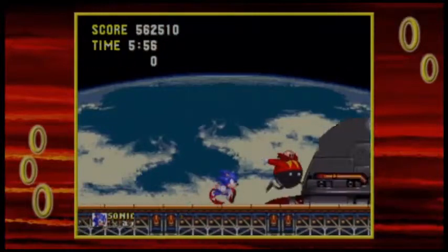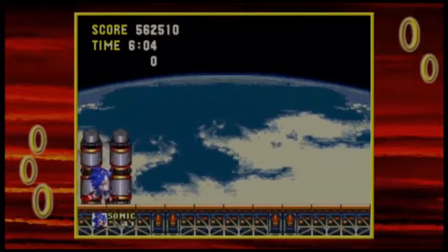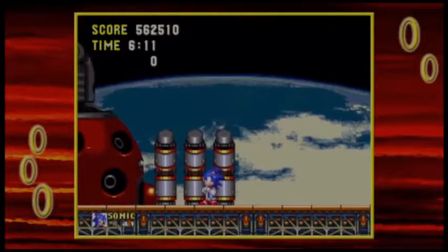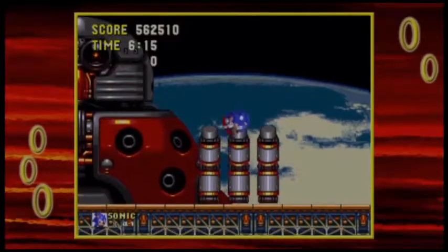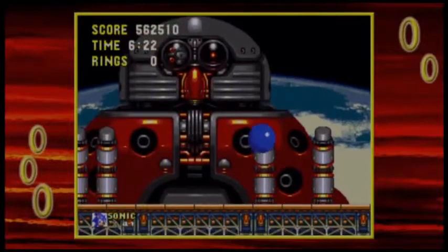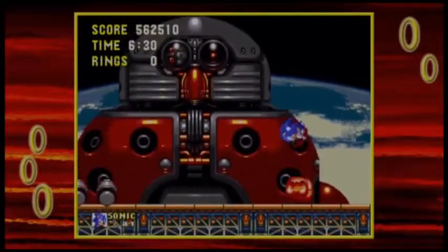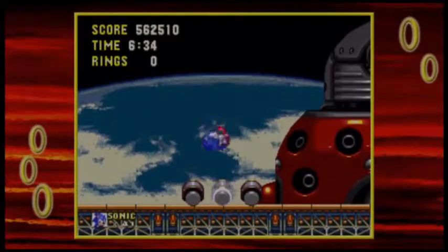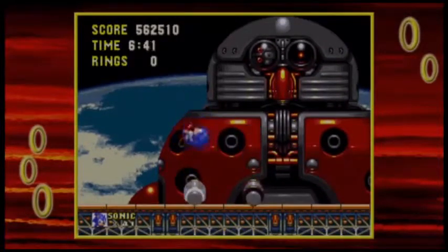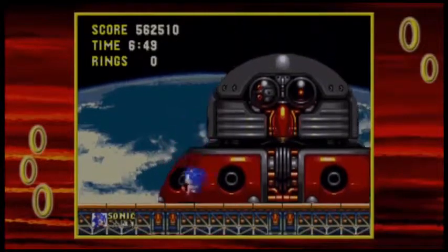Now it's time to chase after Eggman. We're going in without a single ring, which means one hit and I have to start over. This basically plays out like the mid-boss in Lava Reef - Eggman's going to have these hands, but this time each finger is treated individually. You just bounce on them whenever he brings them down, and if you time it right you can score two hits on a finger at once. This is how Sonic gives Eggman the finger.